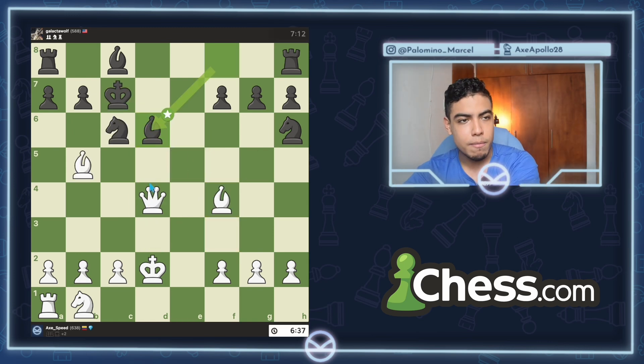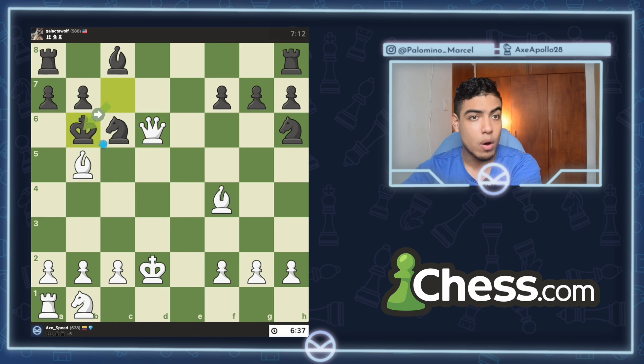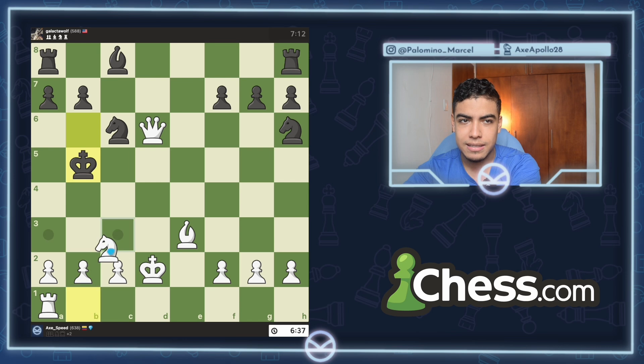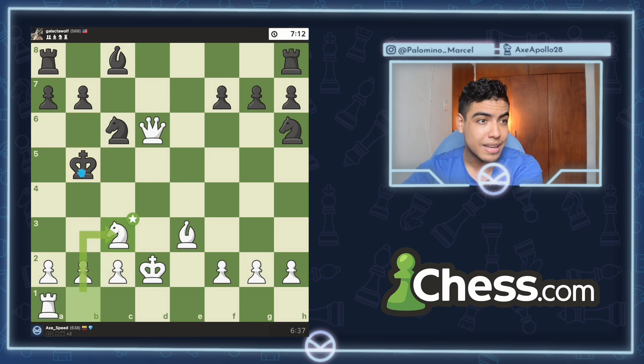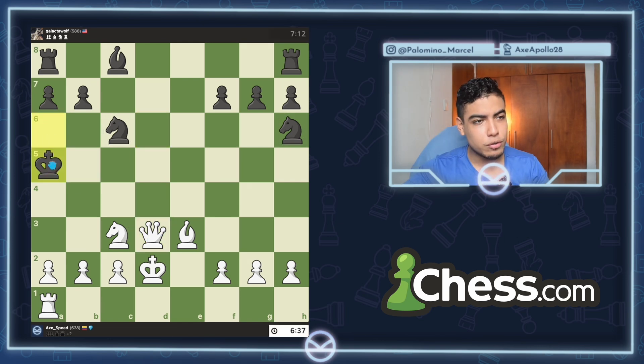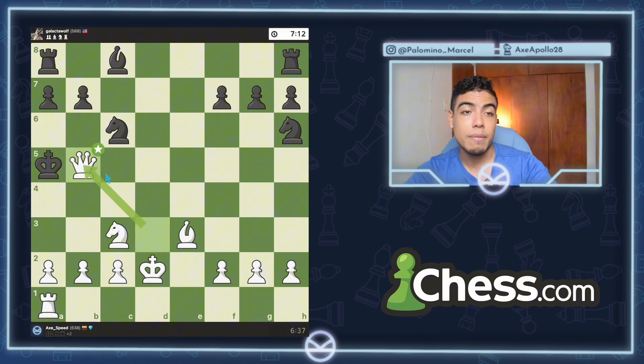Queen takes d6 was even better, but then king to b6 and I didn't see what was next. Bishop e3, king takes b5, knight c3 — very aggressive. King to a6, queen to d3, you're forced to go to a5, and queen to b5 is checkmate. I missed checkmate in 6. Whatever — we still won. Now let's go into the next game.